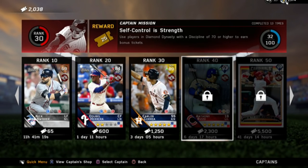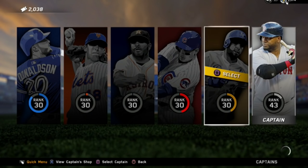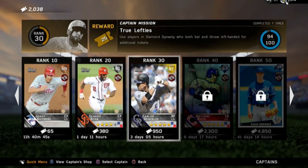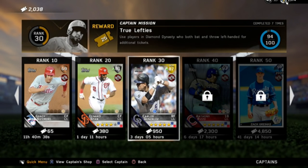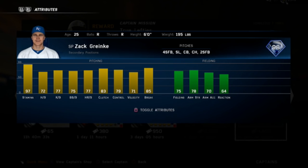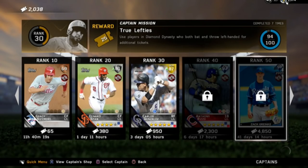So yeah, they did change the mission rewards. What are these two going to be? Zach Greinke — another Anthony Rizzo cargo, really good guys. If you haven't picked him up yet, he's not even that much on the market, but he should go down now that he's in the Captain's Market. 97 stamina for 98 Diamond Greinke, 72 hits per nine, 77 hits per nine, 75 walks, 77 home runs — not bad. Not quite as good as that Seaver, but he's also 98 overall.